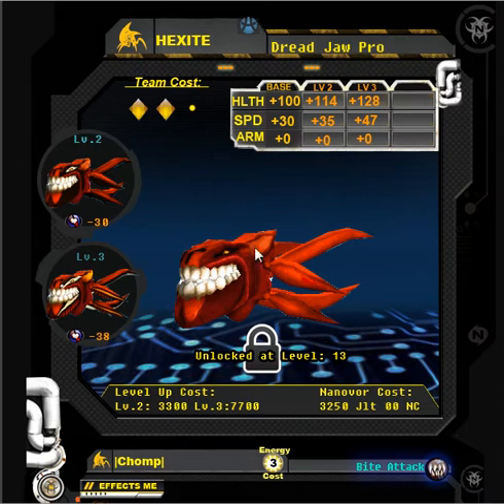Underneath that, here's the picture — this is the base nanobore picture in the center, and over here we have the level 2 and level 3 pictures. As you can see, once it upgrades, the look of it changes slightly. Also, underneath each picture for the different level, we have the attack damage, because the attack damage changes as well.